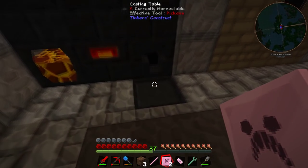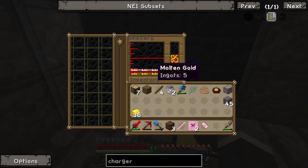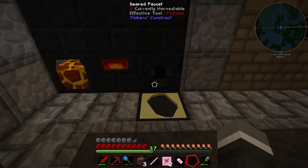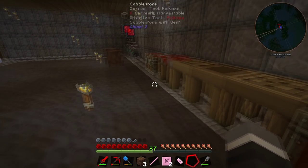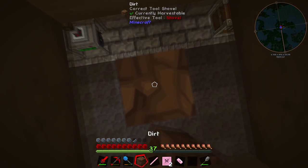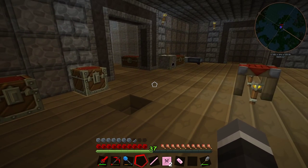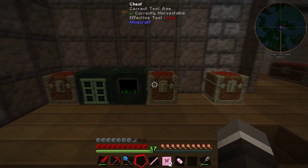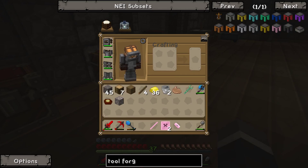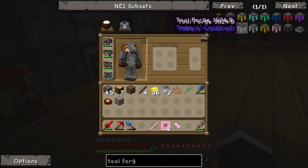We've still got some gold and aluminium in the smeltery - I want to show you a trick to drain those out without having to right-click the faucet continuously. We'll make the tool forge first and then I'll show you that quickly. Now, the tool forge can be made from a bunch of materials. You can make it from gold, steel - basically whatever you've got the most of and will use the least.